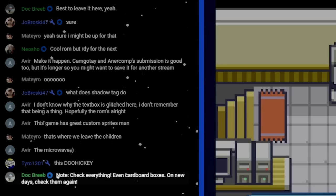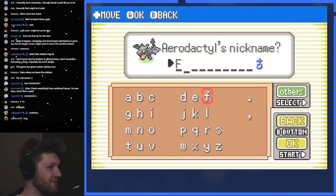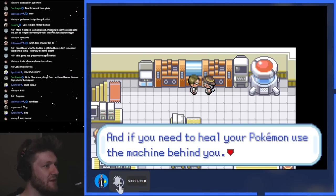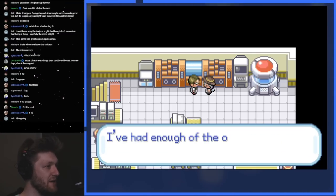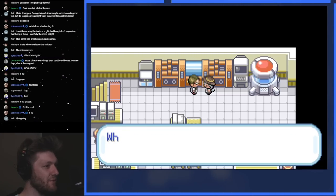Check everything, even the cardboard boxes. On new days, check them again. What are we naming Aerodactyl, chat? F-13. That's kind of goated, I want to do F-13. If you ever find a fossil, you can revive it here at any time. If you need to heal your Pokémon, use the machine behind you. It's about time you get to know and explore Lumiere Island. Nothing too unusual should happen yet. I've had enough of the outdoors today. I'm sick of grass.